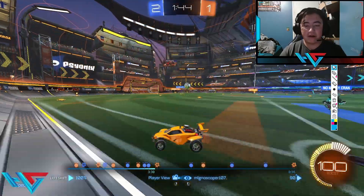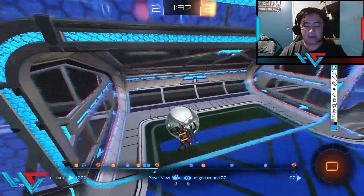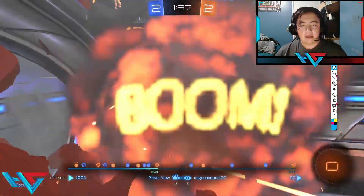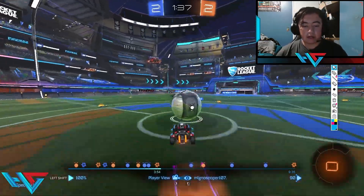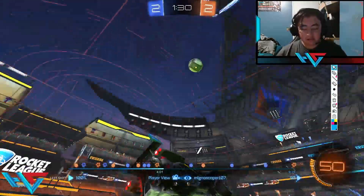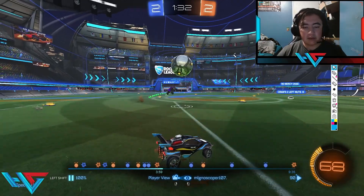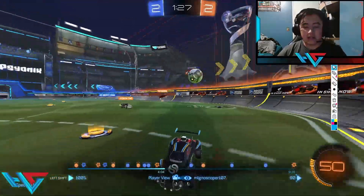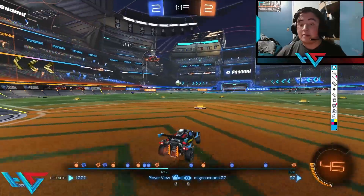Let's look at the goal right here. Scoper puts it up mid, Seth ends up getting the fake and supports. What Scoper could have done better is supported a little bit closer — that's me being a little nitpicky. At the GC lobby, he ended up positioning really well and got the goal. Into the next kickoff — he manages to get the mid-left boost and forces here for his teammate. He knew he could get a touch on this one, so he's drive challenging. Once he gets close enough and knows he can reach the ball, that's when he challenges, and now his teammate behind him can fly up for that ball and take possession.